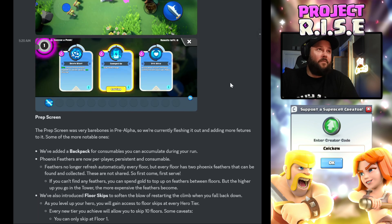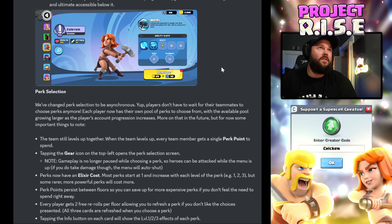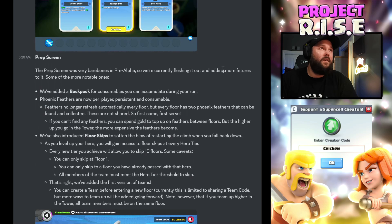Prep screen. The prep screen was very bare bones in pre-alpha; they're currently fleshing it out and adding more features. Some notable ones: they've added a backpack for consumables you can accumulate during your run. Phoenix feathers are now per player, persistent, and consumable. Feathers no longer refresh automatically every floor, but every floor has two Phoenix feathers that can be found and collected. These are not shared — it's first come, first serve. If you can't find any feathers, you can spend gold to top up on feathers between floors.